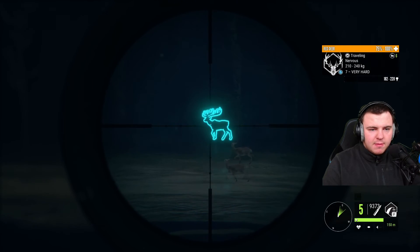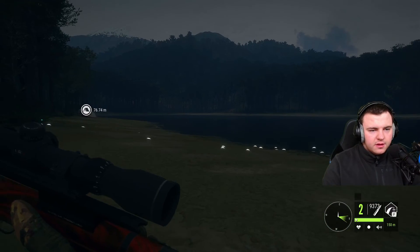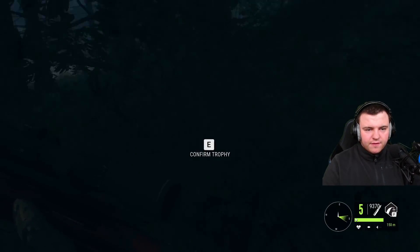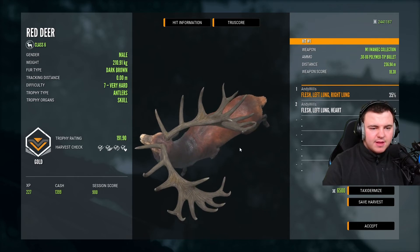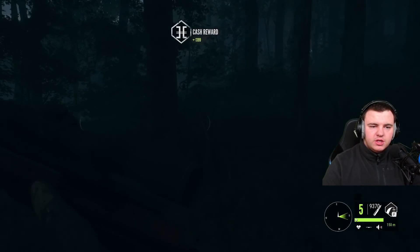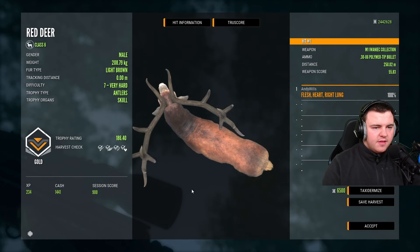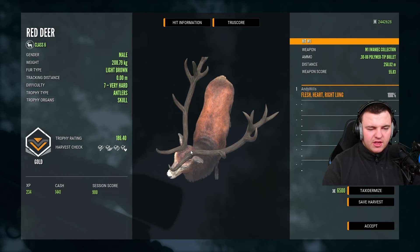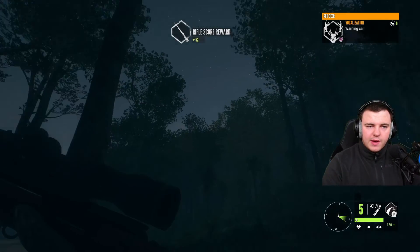I did spook them slightly, but here we go. Taking the follow-up shot as well — got to make sure we get them down. That one's a straight heart shot. So there we go, another two level 7s down on our red deer great one grind. We confirm the trophy — a double lung shot, level 7, an absolutely beautiful rack. There's another one just a little bit further up. This one here is our other level 7, and that one there is another gold with a slightly smaller rack. This one feels more like a proper level 7 rack — the level 8 was more like the other one. So we'll accept that one and keep on moving.